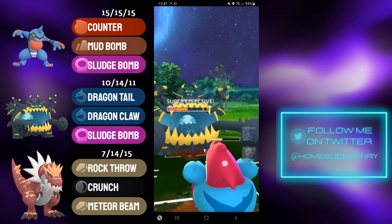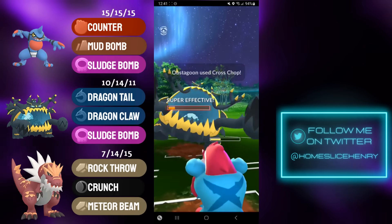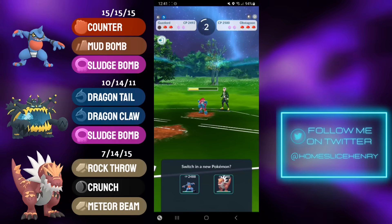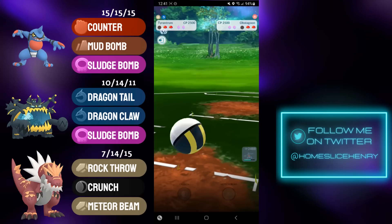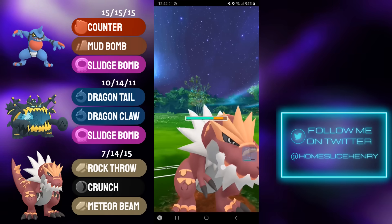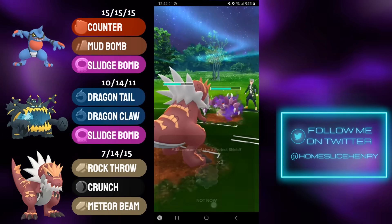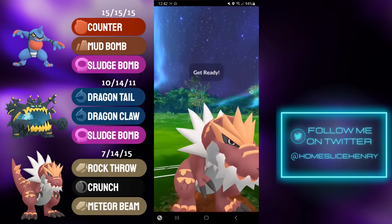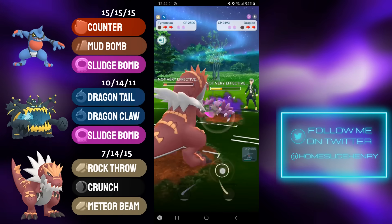Obstagoon fires off the charge move — they are running Cross Chop. Obstagoon decides it doesn't want to take any extra damage, so they go for Cross Chop number two. That is going to be lethal, but the good news is now I can get the farm down with Toxicroak, and Toxicroak will get an energy lead. The unfortunate thing is Deoxys is absolutely loaded. I switch into Tyrantrum anticipating the blind Psycho Boost, and that's exactly what they do. Opponent is running Shadow Drapion, and Drapion is going to hit for quite a lot of damage with Crunch. Crunch connects onto Tyrantrum and they get the defense drop.